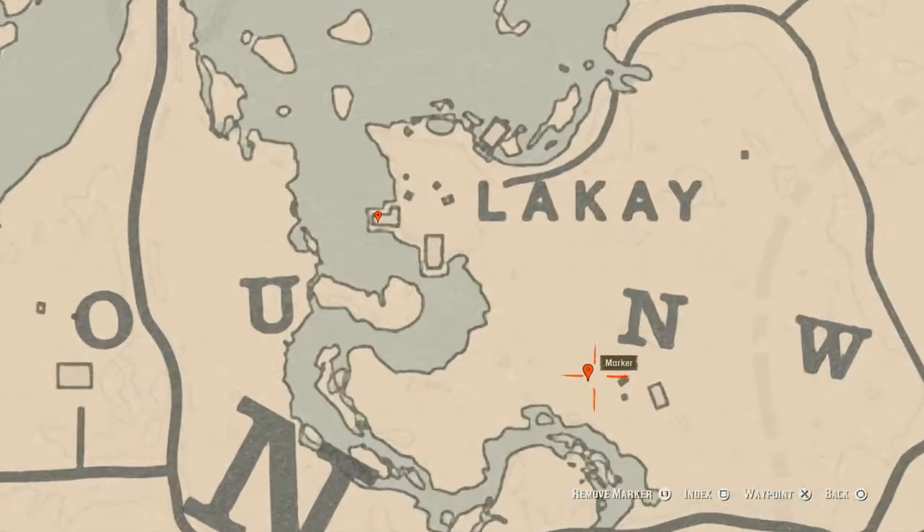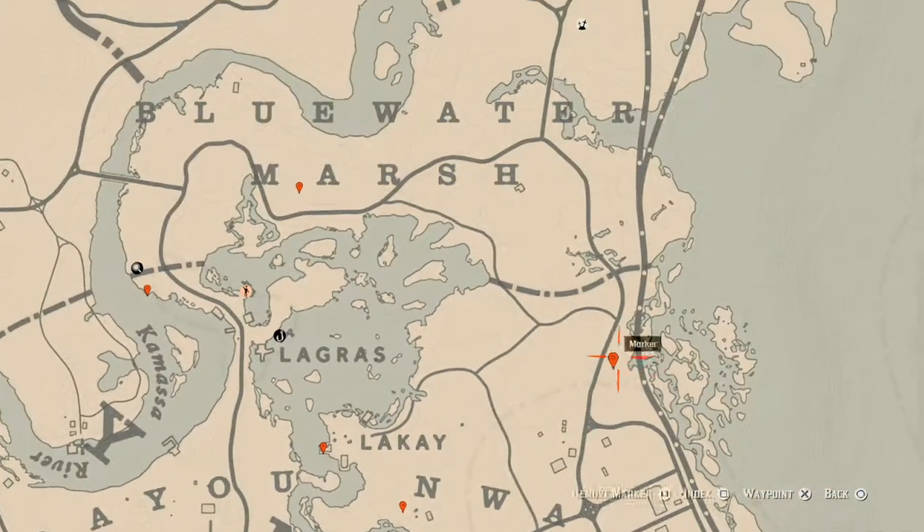At the next marker you will find a bird egg. This bird egg is in a tree — shoot it down with a varmint rifle or a bow using a small game arrow. This bird egg is an egret egg — E-G-R-E-T.